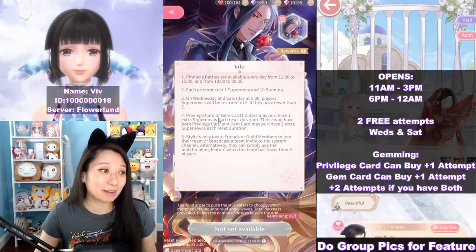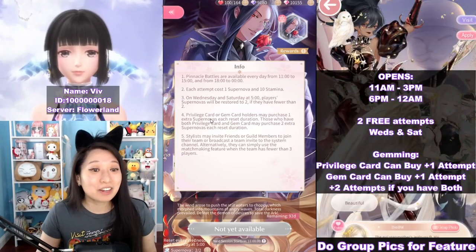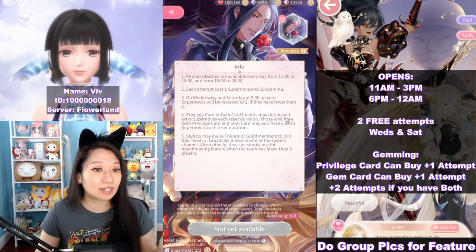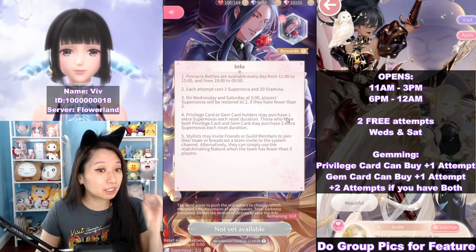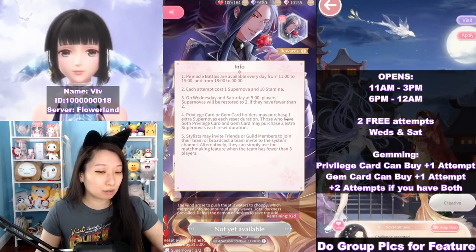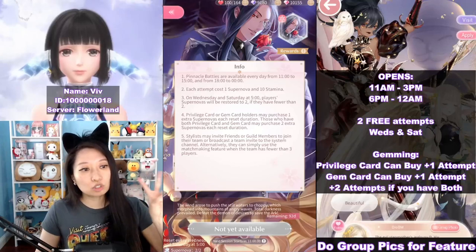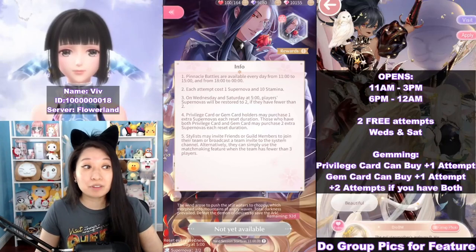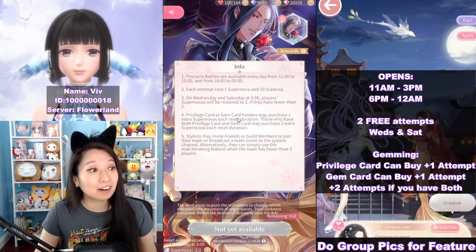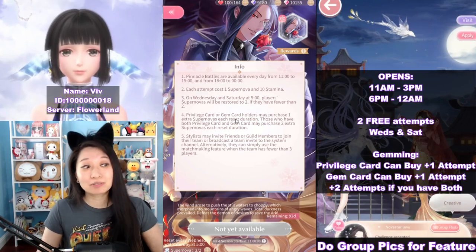Now let's talk about the spending part. If you have a privilege card, which is $10, then you can buy one attempt. If you have a gem card, which is $5, then you can buy another attempt. If you have both of them, which is $15, you can buy a bonus 2 attempts. That's why I said before — if you were to buy anything in-game, let it be the privilege card or the gem card, because you get the most value out of your diamonds.